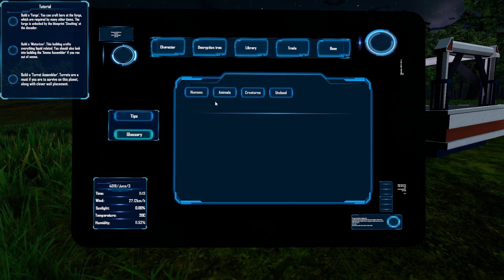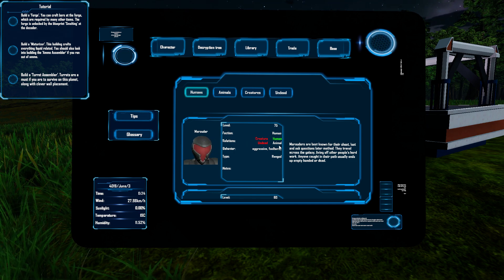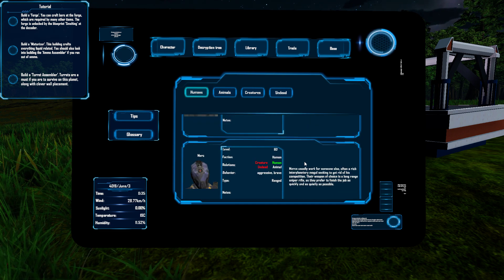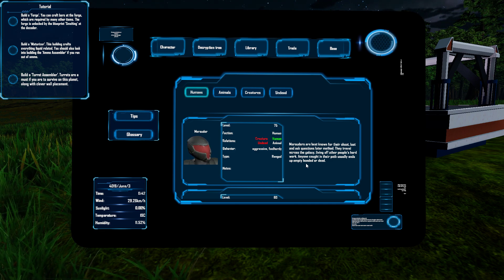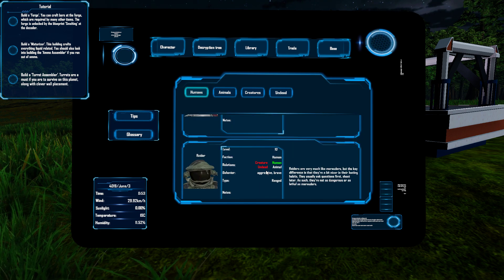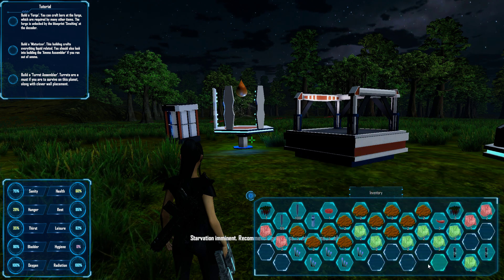Oh look at this decoder — is this from the PDA, did she already say this, or is it just like tips? There's a glossary for humans. Oh look at this: a marauder, lovers 75 faction, human relations creature, undead, new human, animal aggressive and foolhardy type, ranged. Wow, I didn't know all this was here!